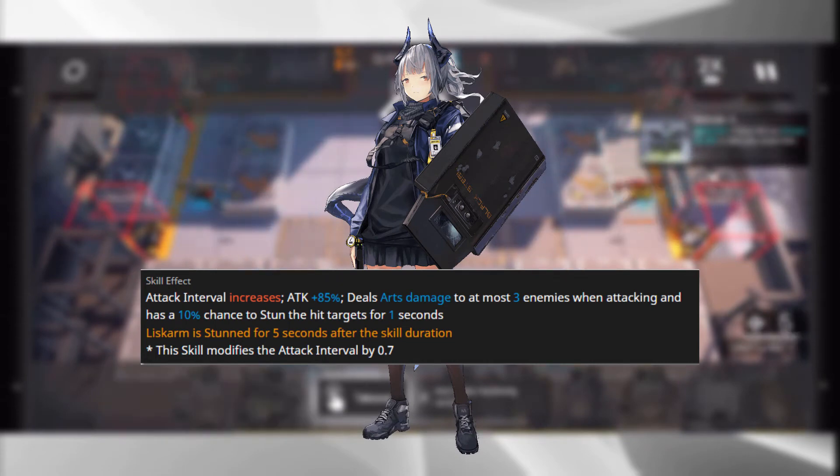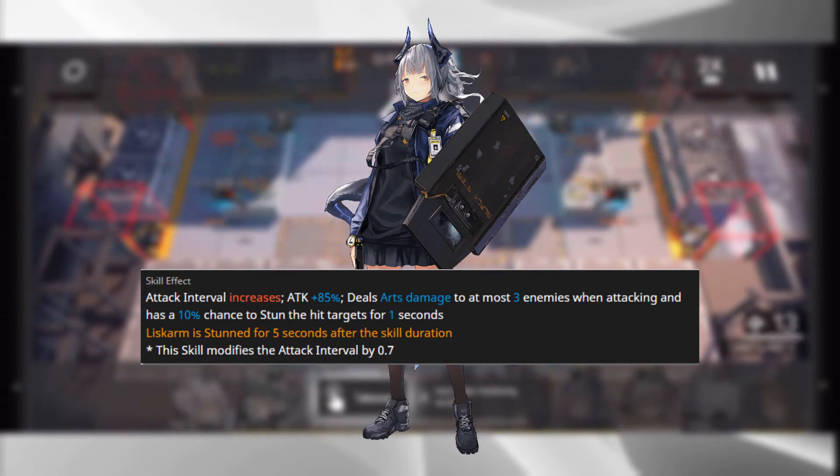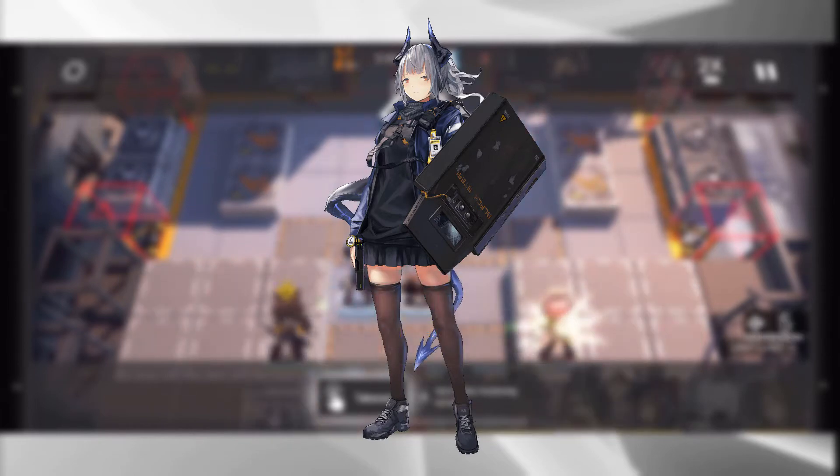You can easily counter this by placing a guard operator behind your Liskarm. Maybe you've got a Lapland, maybe you were lucky enough to get a Silver Ash — anybody with a ranged attack and the ability to block a couple of enemies will make those five seconds a lot more manageable. However, because of this detriment and the maneuvering required to make Skill 2 work, and with Liskarm's Skill 1 being fairly vanilla compared to other defenders like Croissant, I would not recommend pulling on this banner solely for Liskarm.